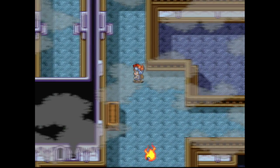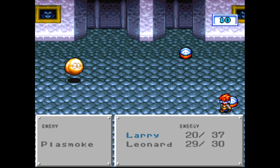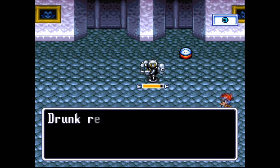Let's go explore this side first and see what's over here. We got a new enemy over there — what is that thing? It's a Plasmoke. Plus smoke. Wow, that is one nasty attack. There we go — got him taken care of.